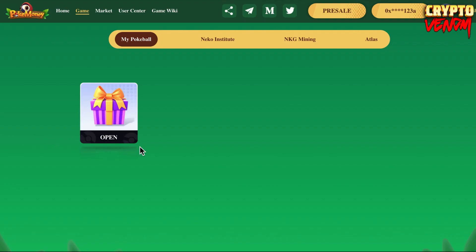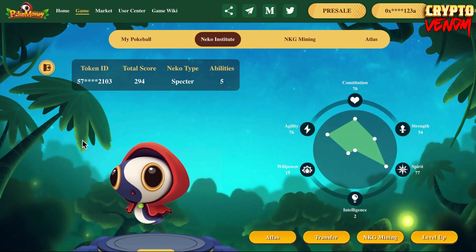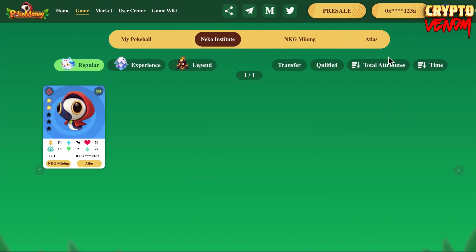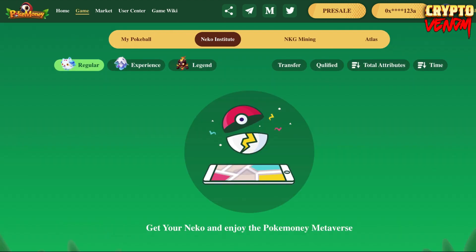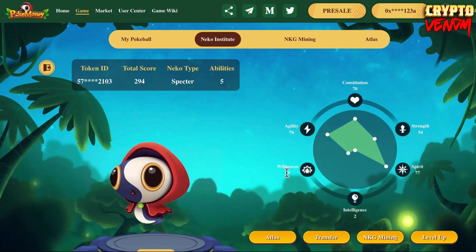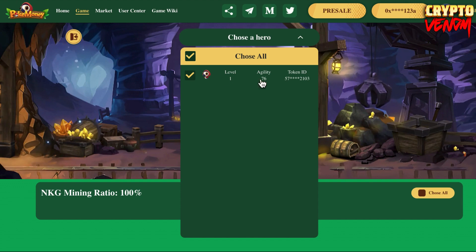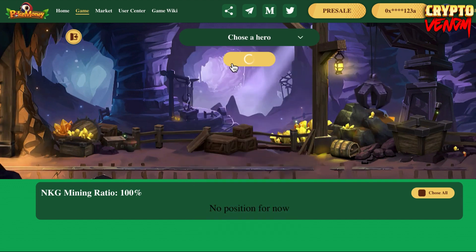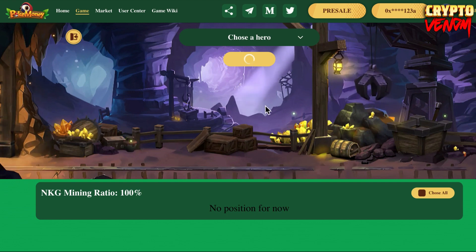There was an error earlier, so we refreshed. This is my Neko - a two-star Neko. I'll show you how to mine with it. Don't forget to use my invitation code before you mint Nekos. We go to NKJ Mining and click Part Time, choose our Neko hero, and set it to work. We need to pay some gas fee and the Neko will start mining.